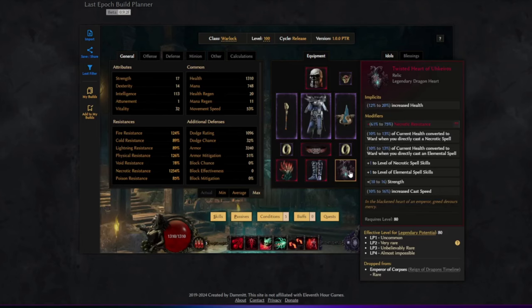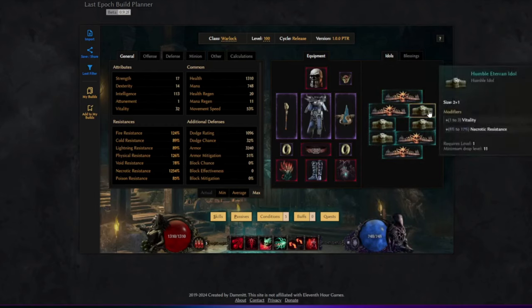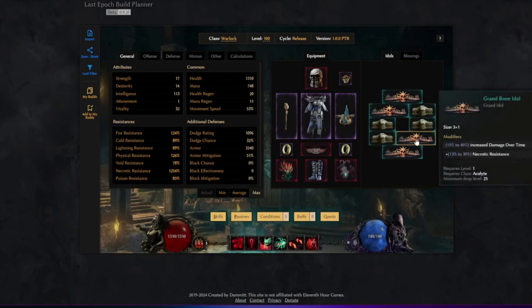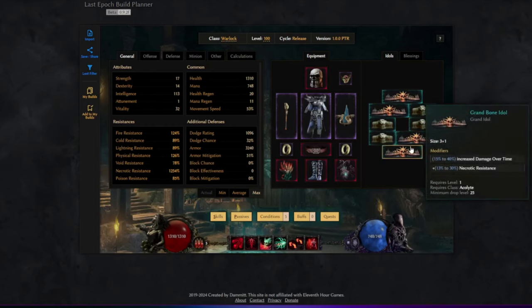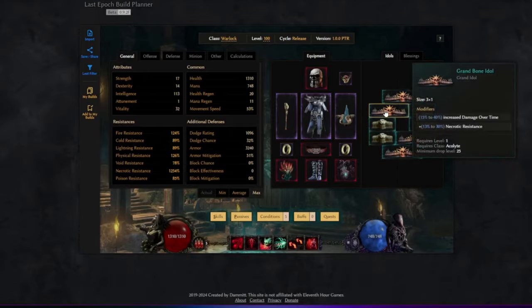I'm guessing we'll have quite a lot of ward without this anyway, but we'll have to wait until we get to play 1.0. I also want to mention the idols — as you can see, we can get necrotic resist on every idol slot, which lets us get our necrotic resist up quite fast without needing all the gear and uniques. You can get up to almost 200% resist from idols alone.